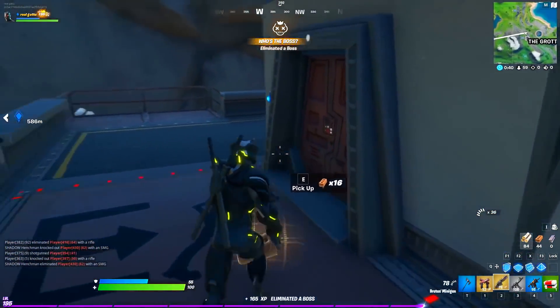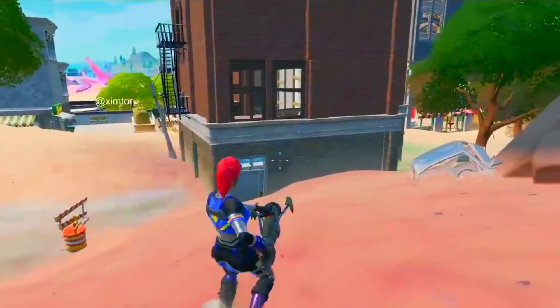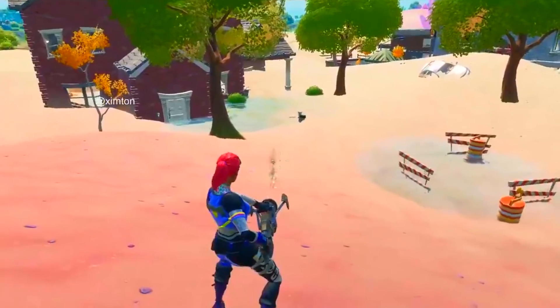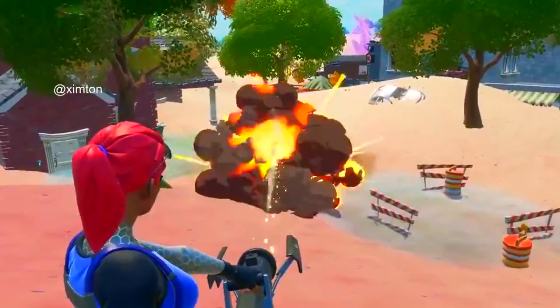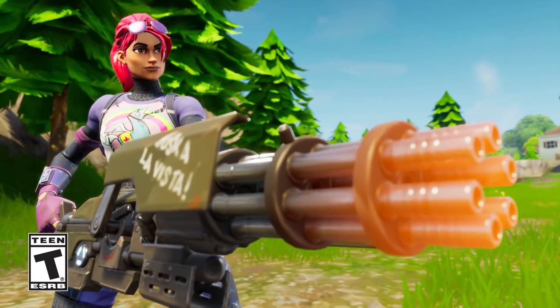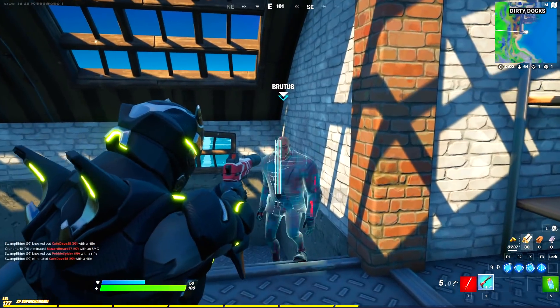With the latest update, Fortnite added the Snowmander boss and gave him the Big Chill exotic item. Similarly, Fortnite is planning on adding this amazing explosive minigun item for Brutus. It might seem pretty OP, but Fortnite will likely nerf it or add a cooldown — since the minigun previously received a nerf due to cooldown issues.